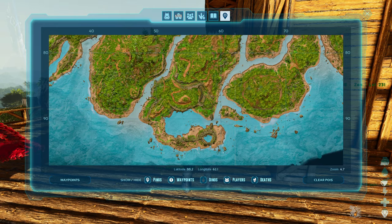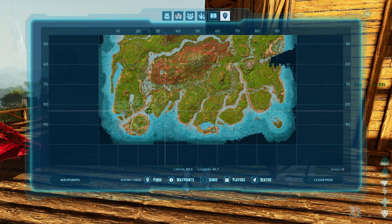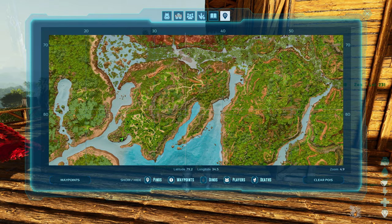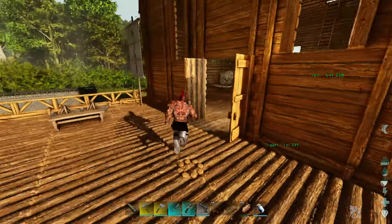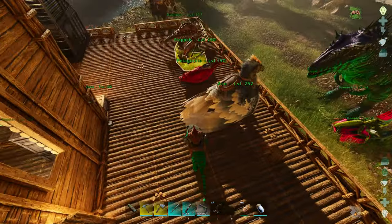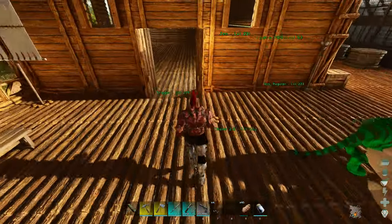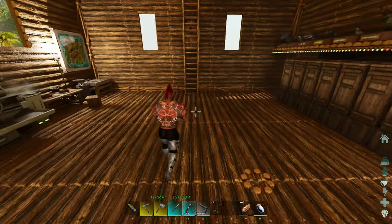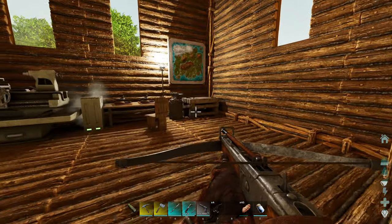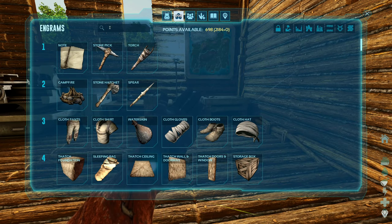Now the cave that I want to go to is around here somewhere. It's the Lower South Cave - it's not too far from Darby's Base actually. I know that Dung Beetles spawn in there, so we're going to head there. We're going to take Ace and we're going to take Jen because she is the highest level. Let's go and grab Jen. Let's get on Ace. I feel like we're missing something. We've got a gun, we've got a crossbow. Should we make some grappling hooks just in case?